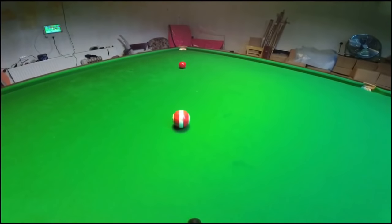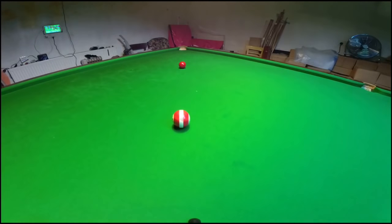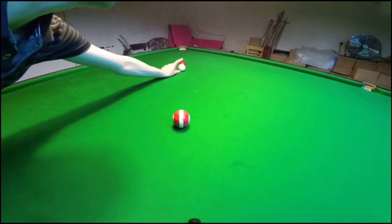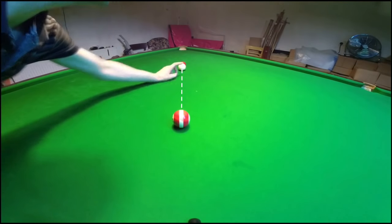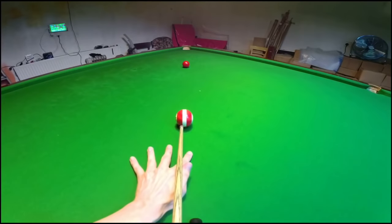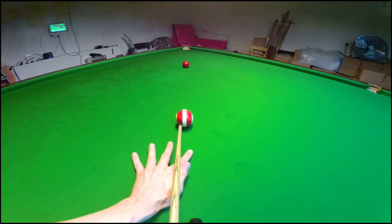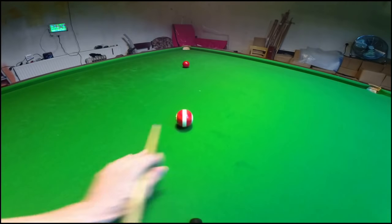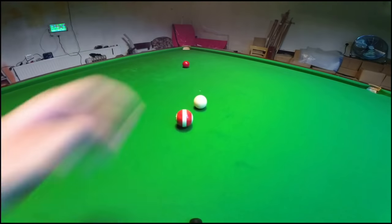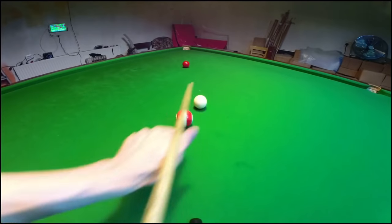If I want to pot this red and I'm striking the cue ball in this central band, then all I've got to do is work out which direction to play the white in to get it here in order to pot the red. But if for whatever reason I've got to hit the cue ball in this red band on the left-hand side, then we're already making the shot a lot more difficult. To start off with, the cue ball is going to be thrown out in this direction — it's not going to run straight towards the red, it's going to go that way.